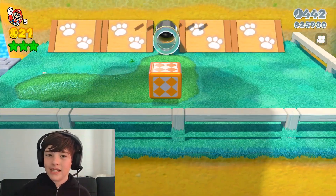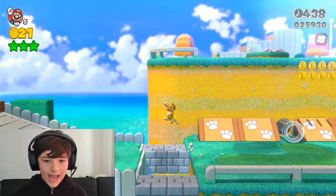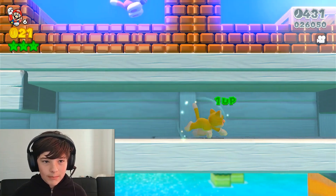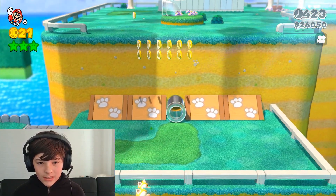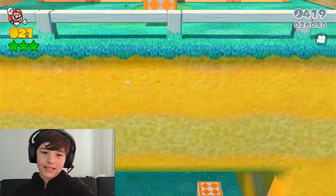But there is also a secret: if you had the cat ability and didn't have to go up, you can scratch these little blocks and there's a one-up right there. And another way to get to the star is so simple — you can just go down, fly, and lower through that, and you'll see the star.